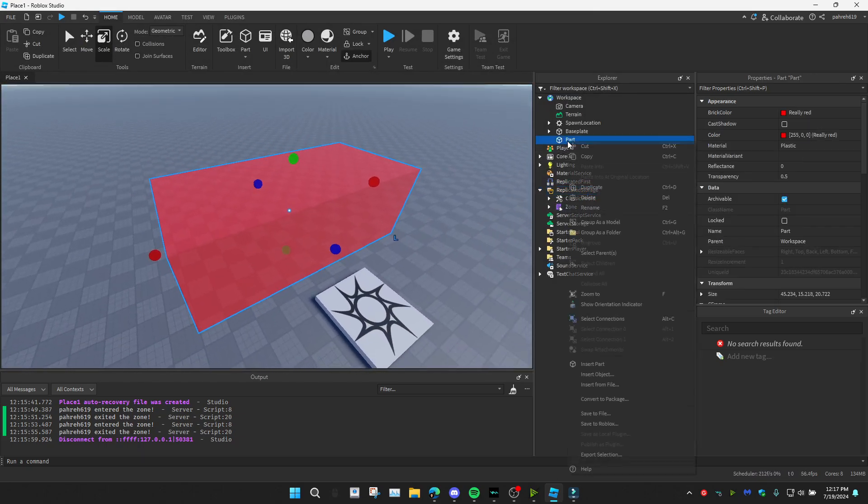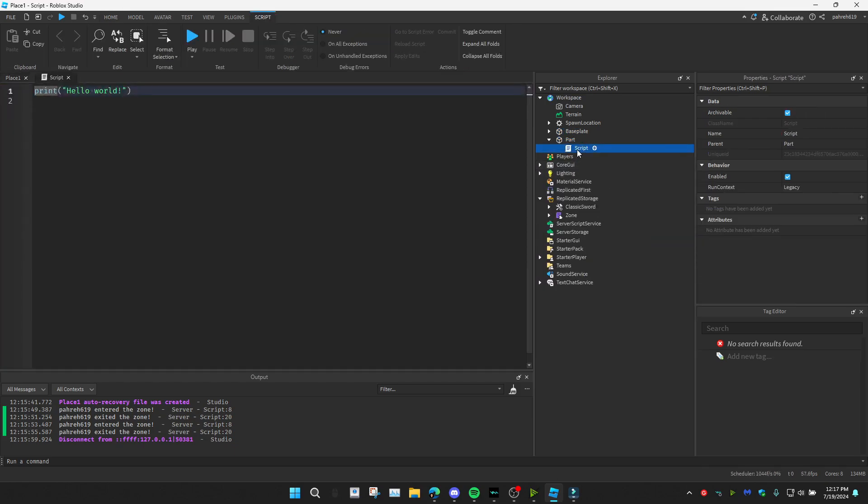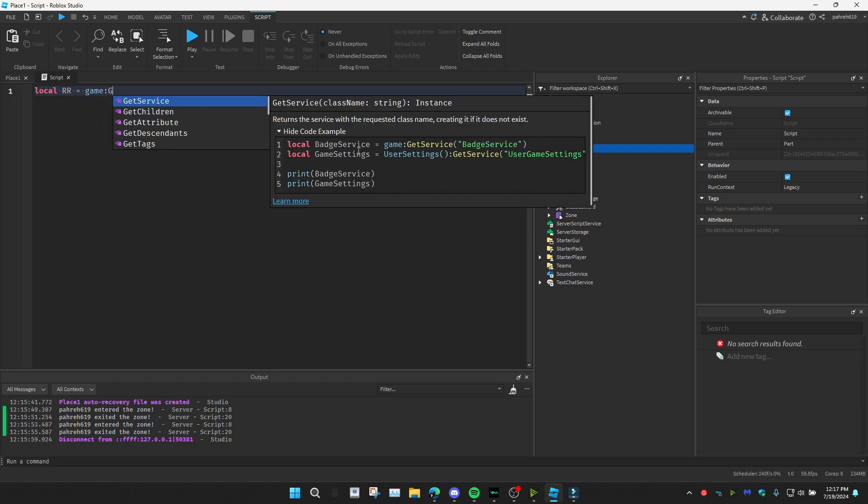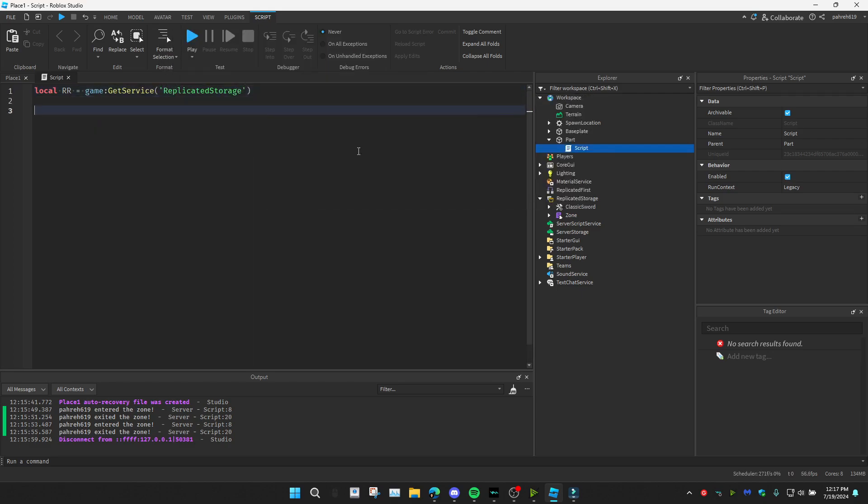I'm going to add this from my file into ReplicatedStorage. Next I'll add a script inside of the part. I'll reference ReplicatedStorage with: local rr = game:GetService('ReplicatedStorage'), and then reference the Zone module: local Zone = require(rr.Zone).